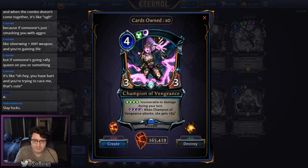Champion of Vengeance costs four — one justice, one shadow — a 3/3. For four justice it's invulnerable to damage during your turn, and for four shadow when it attacks she gets +2 attack. As with the other champions, getting those influence requirements is the challenge in draft.